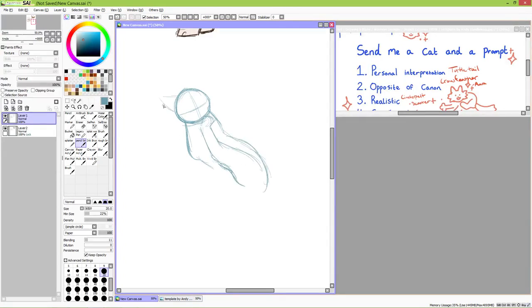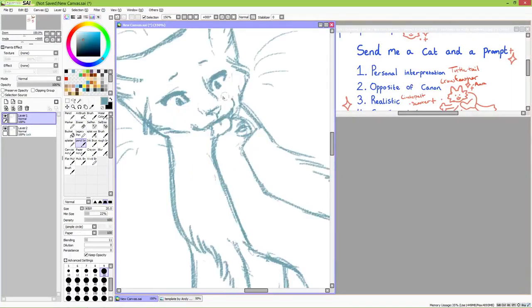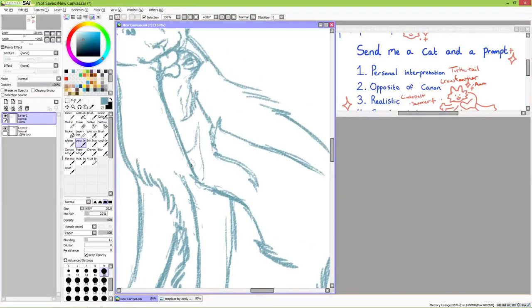Number three on our list is realistic Cinderpelt, suggested by Scooter. Realistic could be taken a lot of different ways — realistic anatomy, markings, genetics. With Cinderpelt, you could specifically go into how to realistically portray her injury, but I decided to go for a more realistically proportioned Cinderpelt with less stylized markings.